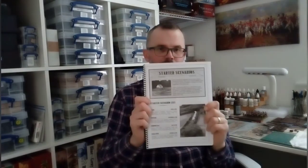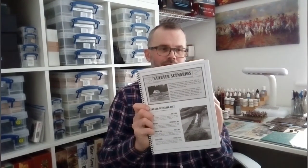At the back you've also got four excellent scenarios to get you up and running. The game is very much scenario-led, so you will need to either design your own scenarios or use the scenarios that come in the rulebook or in the supplements, which we'll come onto in a moment. In the book itself you've got Shiloh, Antietam, Champion Hill, and Cedar Creek.